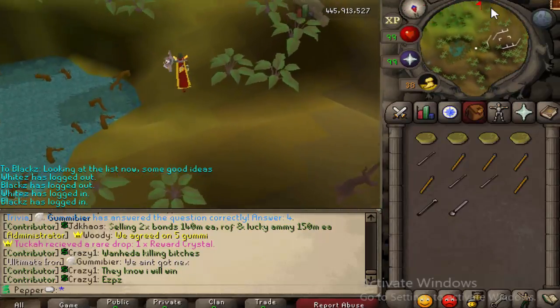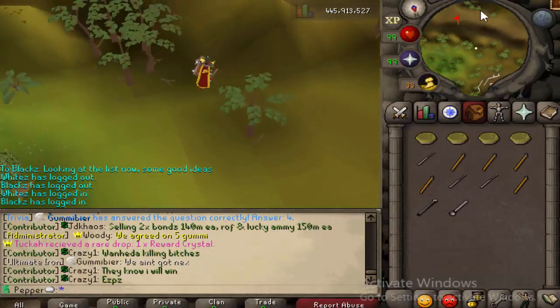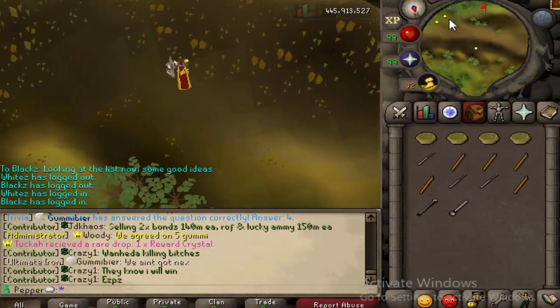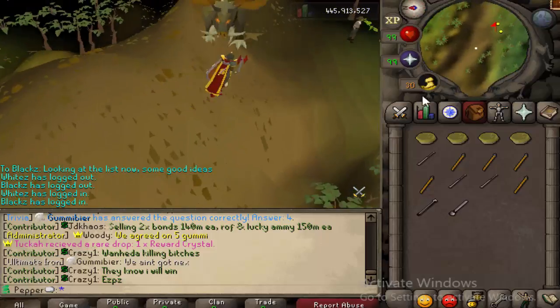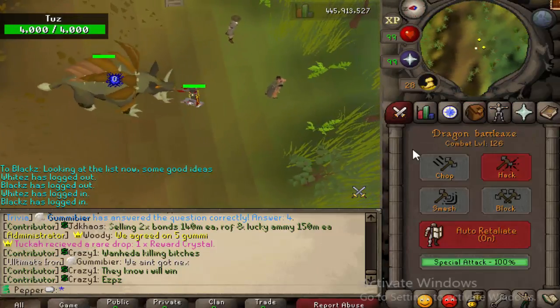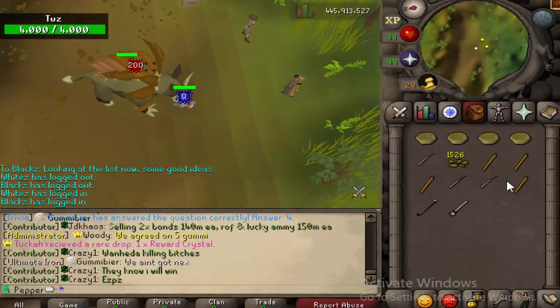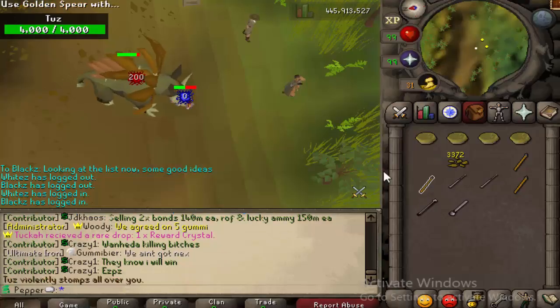A little bit more south. You'll see the Orlando Smith NPC and a hunting expert on the mini-map — right here. Obviously being the only person here is going to kind of suck, but let's throw our spears. Boom! You can see we get scraps right there. The amount you get is random. Golden spears have the best chance.